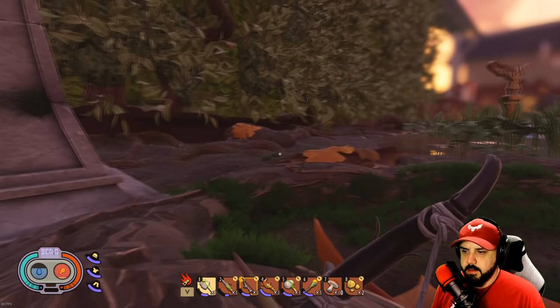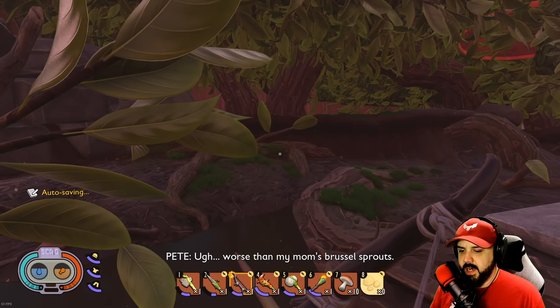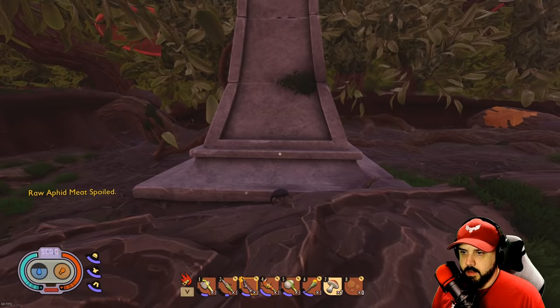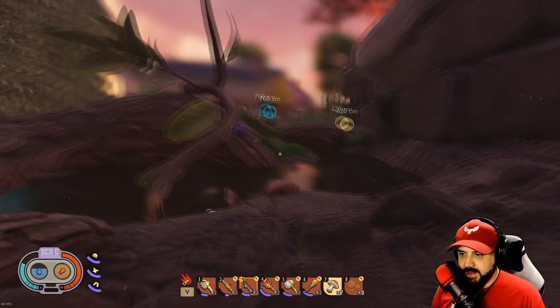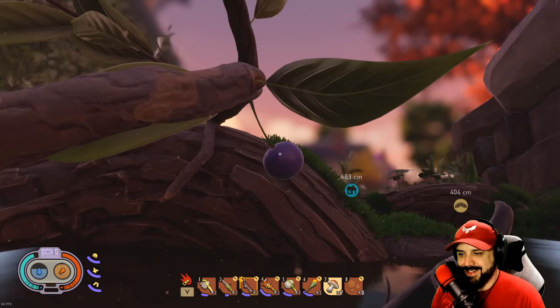The sun's going down, let's go ahead and eat real quick. I should have never picked this character — he reminds me of Normie. Raw aphid meat, spoiled. Okay, so as you can see over here there's a door to a lab, and they've also got these giant blueberries that make me want to explode.